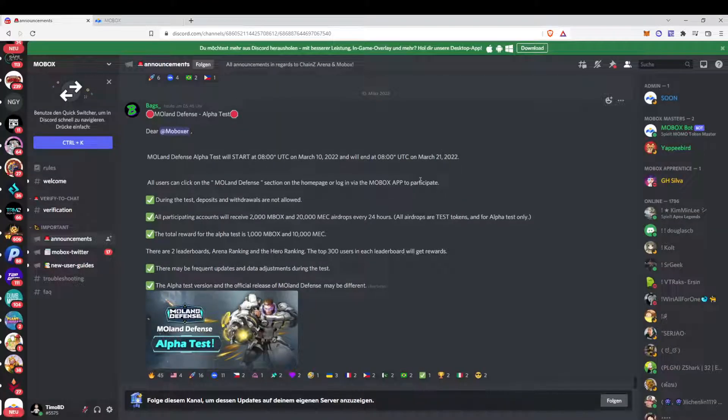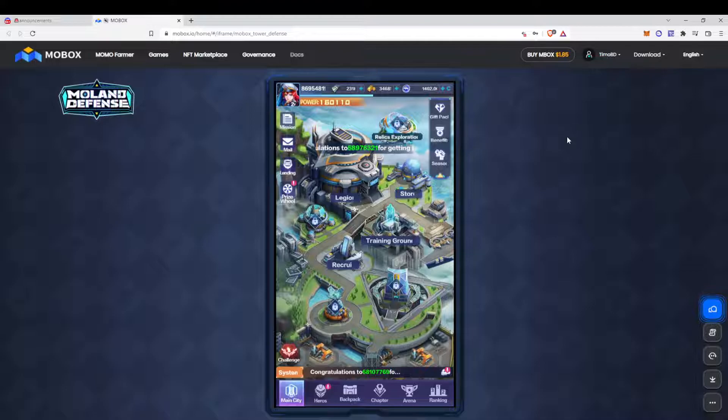Let's have a look at their Discord with the short information about the Alpha. It started basically today and all participants will receive 2,000 Mobox and 20,000 MEC every 24 hours. This is free to play for now and there will also be a reward pool of 1,000 Mobox and 10,000 MEC, which basically means this is a free-to-play and play-to-earn game. So everyone who is interested to try out the game and earn a little bit of Mobox or MEC can play for free.